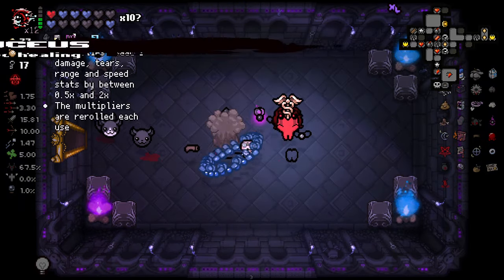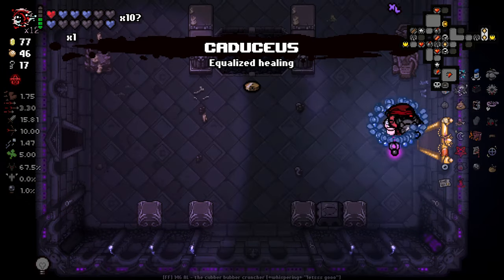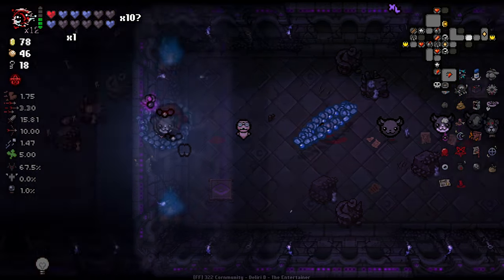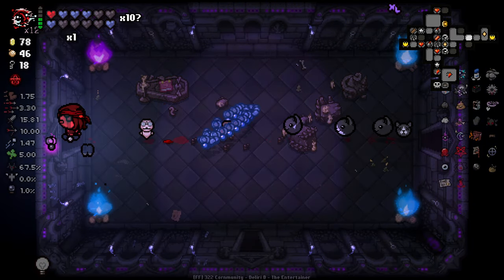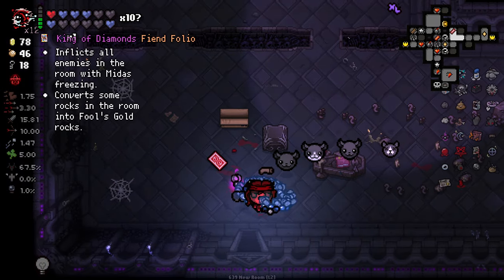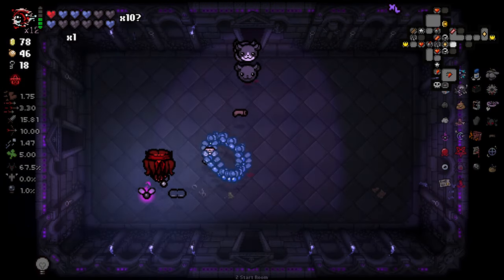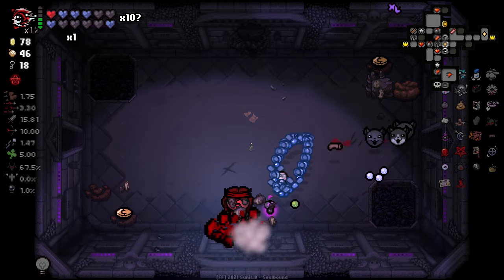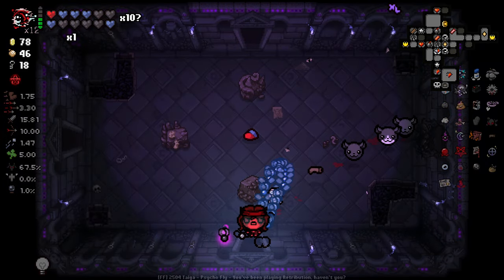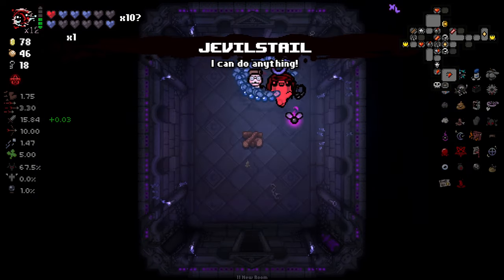And then we take random. All red hearts become blended hearts - also very, very, very, very strong. We are pretty much unkillable here, I would say. Pretty much unkillable. Let's keep it going. Hoping I can get a devil deal here to trade this away. Would rather have Dimbulb - not that it's super useful either way.